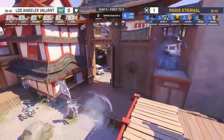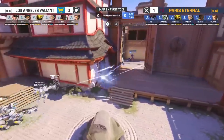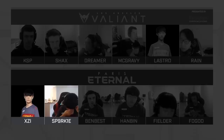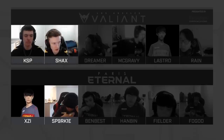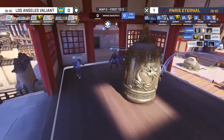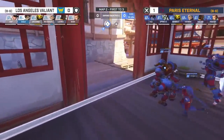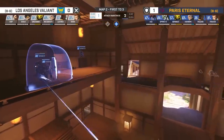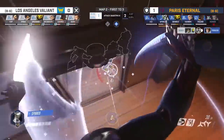The Paris Eternals matchup with the LA Valiant pitted two star-studded DPS lineups against each other, with the Eternals rookie duo of Sparkle and Xe facing off against the Valiant's own rookie KSP, as well as their tracer ace Shaxx. Paris had taken an early lead by winning Nepal, and after a full capture during their attack round on Hanamura, they were looking to clinch the map win by holding off the Valiant. On point B, Paris set up a unique defense to counter the Valiant, which we will be looking at in depth in this episode of Behind the Action.